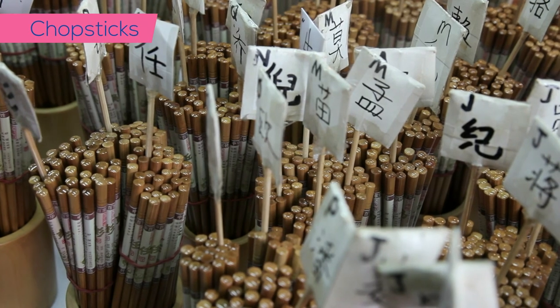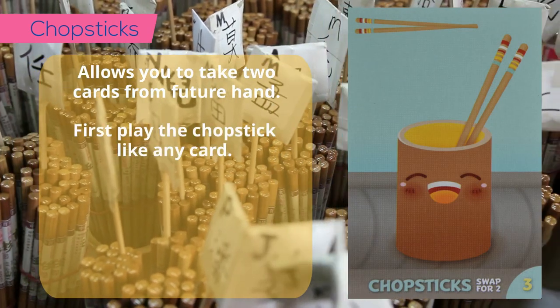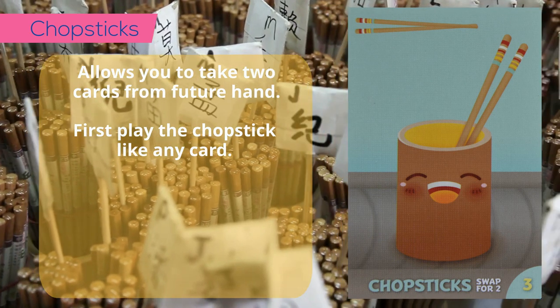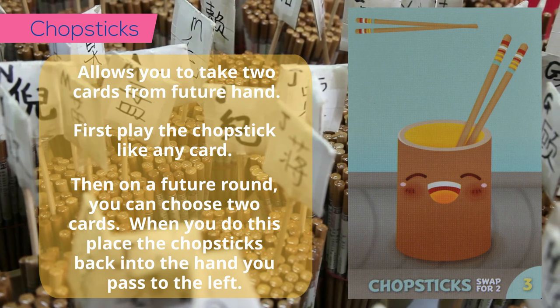Chopsticks will allow you to take two cards from a future turn. First, you play the chopsticks like any other card. Then later, you can choose two cards from a future hand. When you do this, take the chopsticks card and place it into the hand that you are passing to the left. A chopsticks card at the end of the round is worth zero.